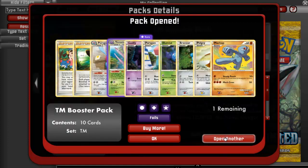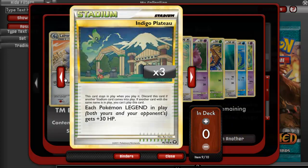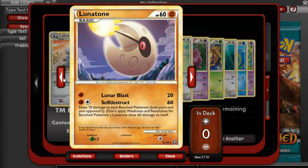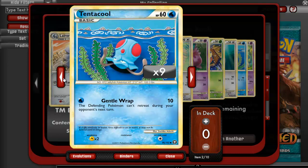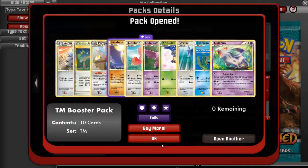And for the last Triumphant pack, we have a Lairon, an Indigo Plateau, Porygon-2, Lunatone — Rare, Lickitung Reverse, a Nidoran Male, Kricketot, Jatini, Tentacool, and a Nidoran Female. We have a lot of Kricketots.